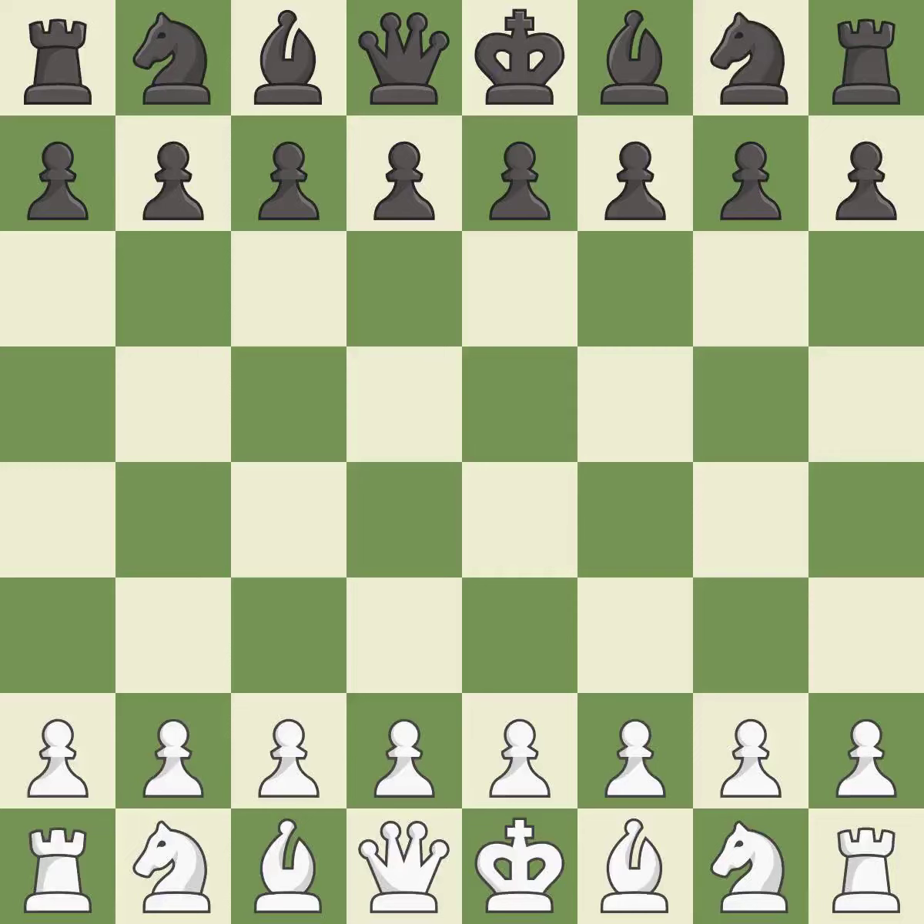Neo-Grünfeld defense, classical original defense. A sharp, back-and-forth game where both players had chances. That game was pretty competitive. White played a bit better than Black in the opening. That was a well-fought middle game that Black got the better of. White outmaneuvered Black in the endgame.